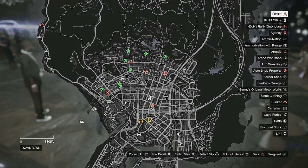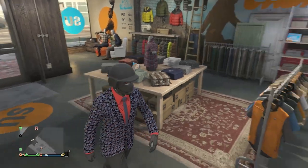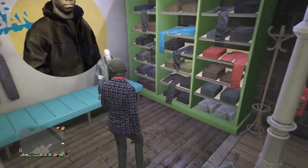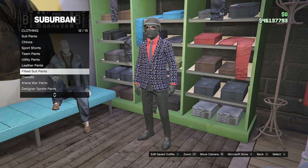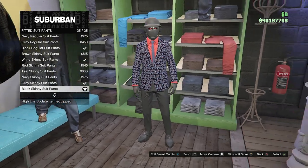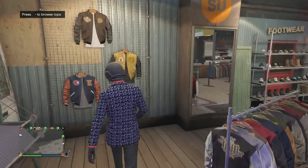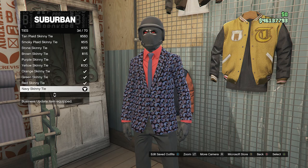Once you get the Swirl High Roller Jacket, back out of the tops and head back to the normal clothing store to finish this outfit. You should be wearing the Swirl High Roller suit jacket with the red cuff shirt underneath. Now go to your pants, scroll down to Fitted Suit Pants on slot 12, and look for the Black Skinny Suit Pants on slot 35 — you should already be wearing these from the black suit we equipped earlier. Back out of pants, go to accessories, scroll down to ties, and look for the Navy Skinny Tie on slot 34.